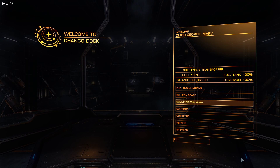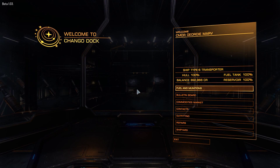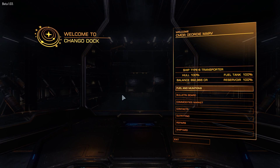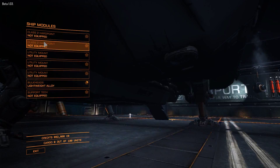Basically, every ship has a different jump radius that it's capable of doing. Something like the Sidewinder has quite a small jump radius, and something like the Type 6 Transporter has quite a large radius. These radii can all be affected by what items you're carrying in your hold and what equipment you have fitted to your ship. If the equipment is quite heavy and you're carrying a lot of cargo, this is going to put your jump range down by a considerable amount.